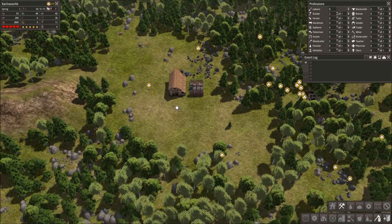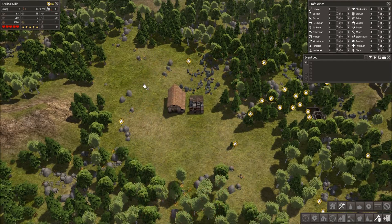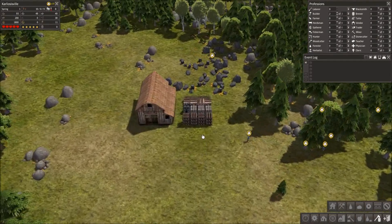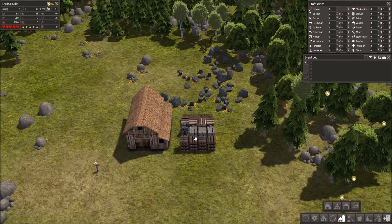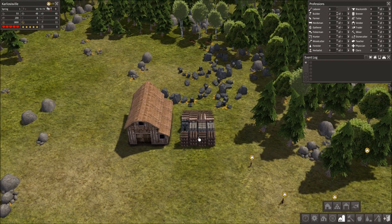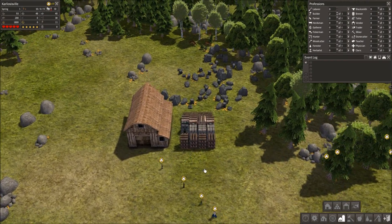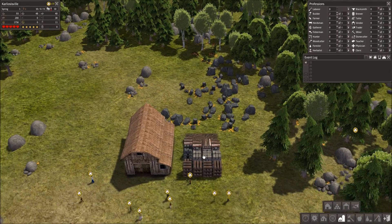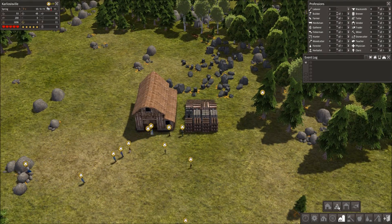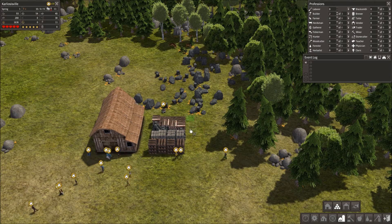Let's just clear out all this stuff right here. I've got this little storage area here — this is what stores all the basic building materials and stuff like that. And it's already pretty full, so I'm going to build another one right next to it.